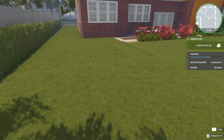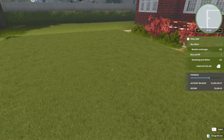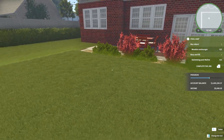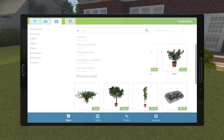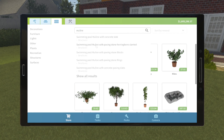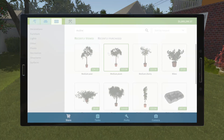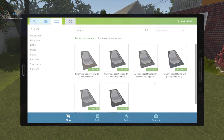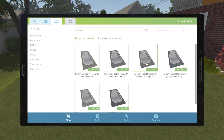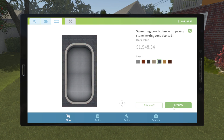The lawn is mowed. Now we need to get a wooden sun lounger, and bury and fill a swimming pool. Let's get the pool first so I know where to put my loungers. Swimming pool with concrete slab? Concrete slab, bricks, paving slab, stone rings, herringbone — well, I'm sold on herringbone in this color.